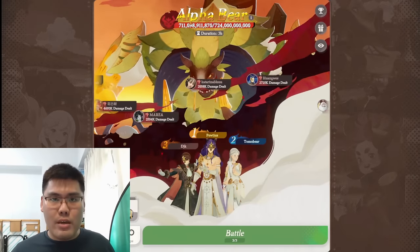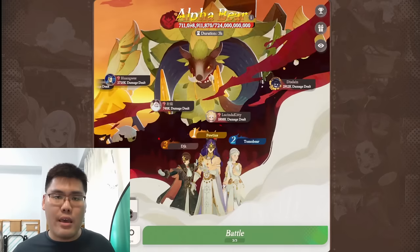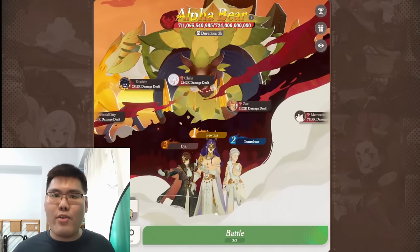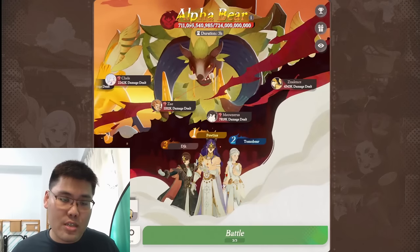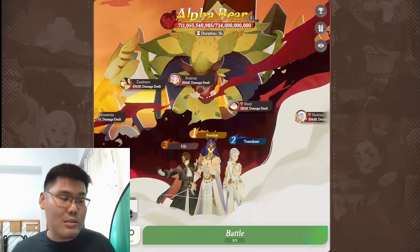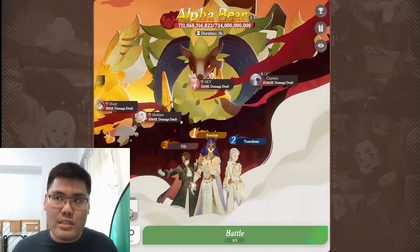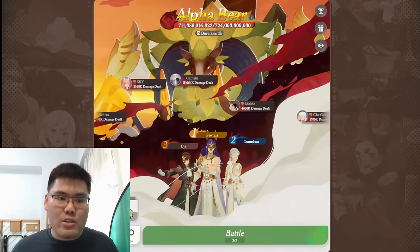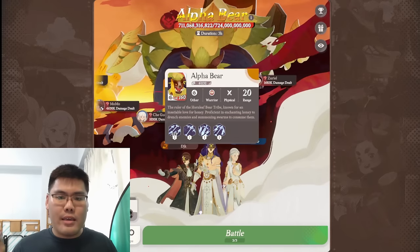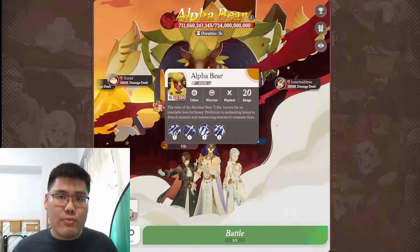Hello everyone, this is Zeebo and welcome back to yet another AFK Journey video. Welcome back to today's Z-Bears Guide. In today's guide, we're going to cover the Primal Lord Alpha Bear that just got released on the global server S1. This boss was also released in PTR, and based on what I observed for the kit, not much has changed since then, and the meta teams as well as the units you want to use for this boss stay relatively the same.